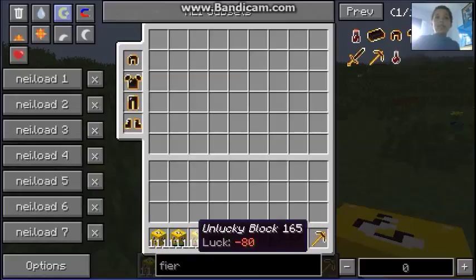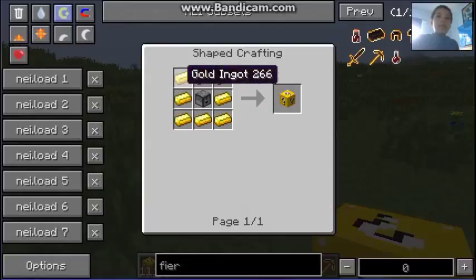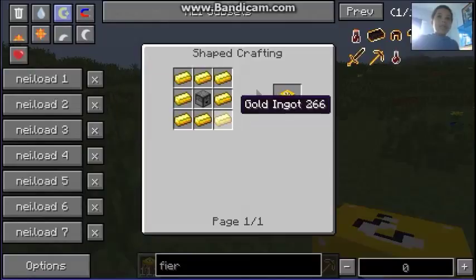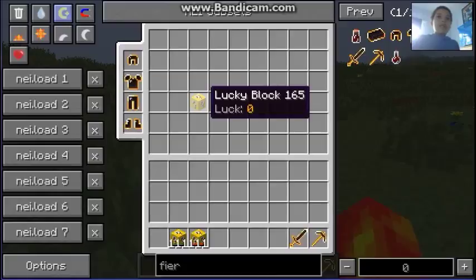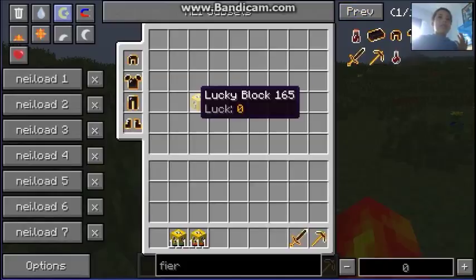I have the lucky blocks with luck zero, very lucky blocks which are plus 80, and very unlucky blocks which are minus 80 — so that probably isn't good. How you craft these blocks is a dropper with gold ingots around it. For luckier variants, you take a normal lucky block and add things like diamond blocks, nether stars, and gold to it.